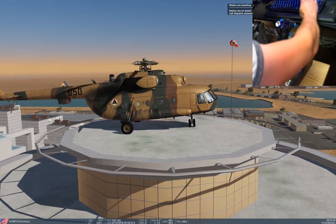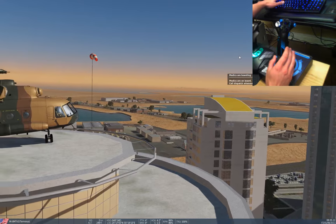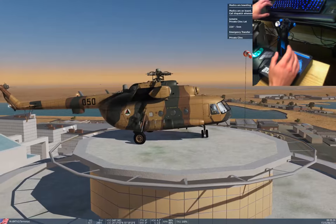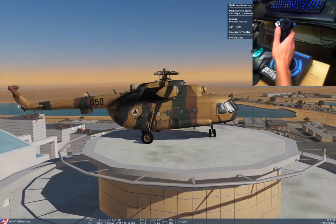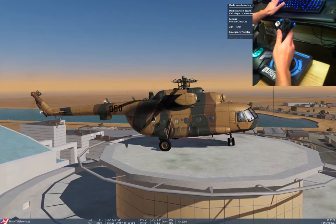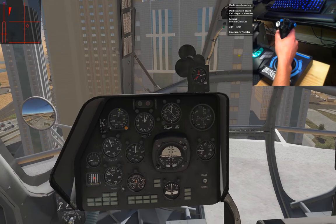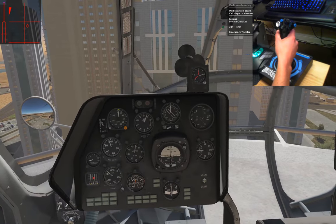The medic's on board. F10 and dispatch — we are ready for tasking. We are going to a private clinic lot, 224 for five nautical miles. So we'll turn to 224 and start heading out.